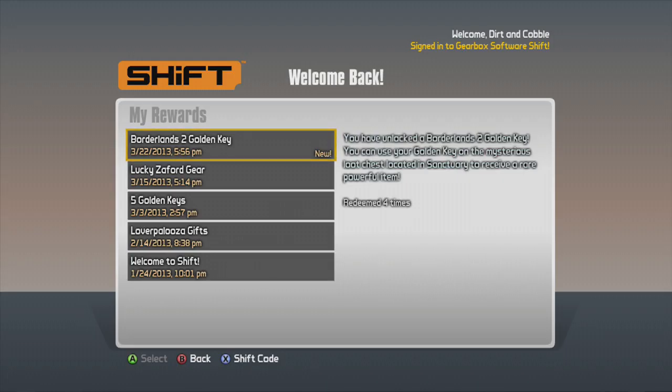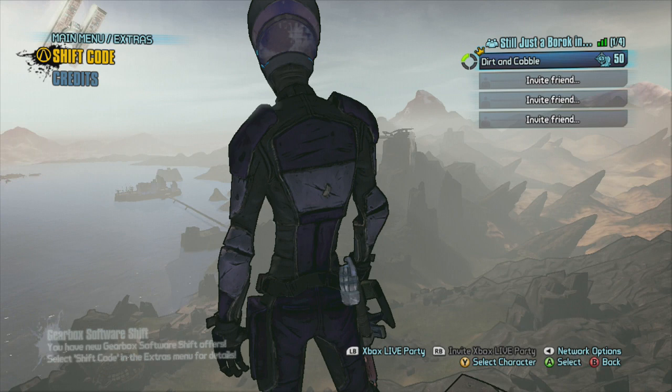Congratulations, you have new Gearbox shift rewards! Borderlands 2 golden key redeemed — four times you have unlocked a Borderlands 2 golden key. You can use your golden key on the mysterious loot chest located in Sanctuary to receive a rare, powerful item.